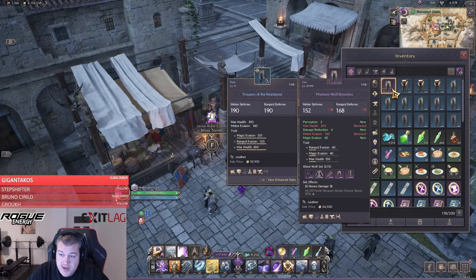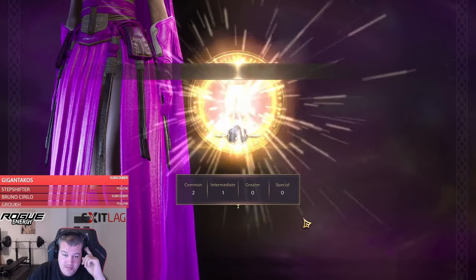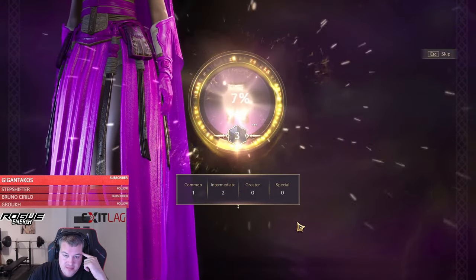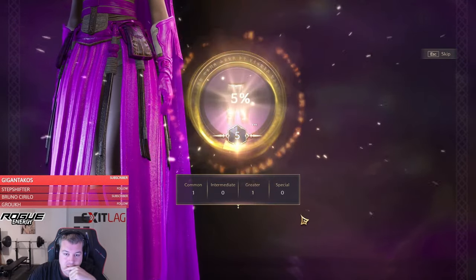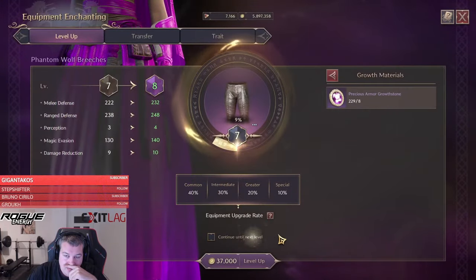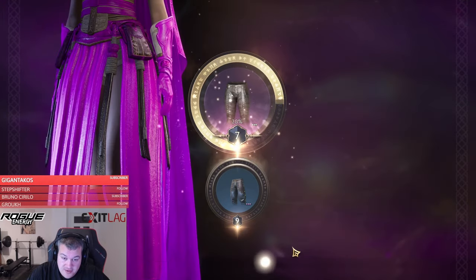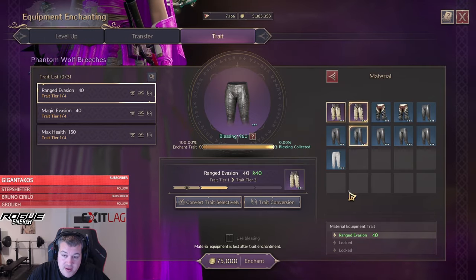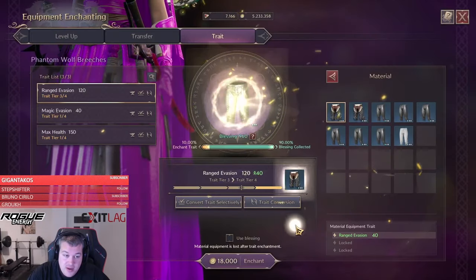Of course, we first want to upgrade it. This time we're doing 7.33%, not 7.3%. And we're going to remember to uncheck that again. So doing one more here, and when we do the transfer this time it should finally get it to level 9 — and it did. Now we still have to trade it up. I got a bit lucky here — I think I got two purple pants already dropped with range evasion, so that upgrade is going to be quite cheap.